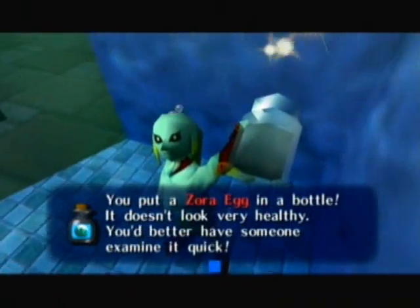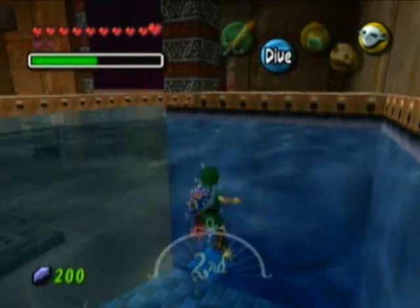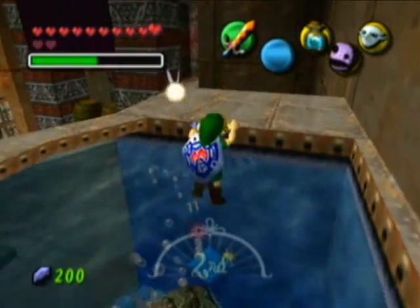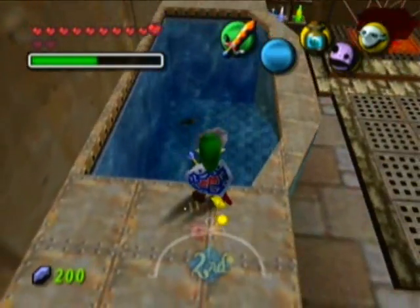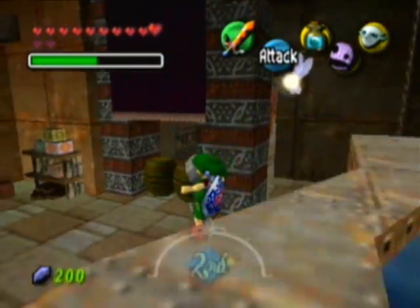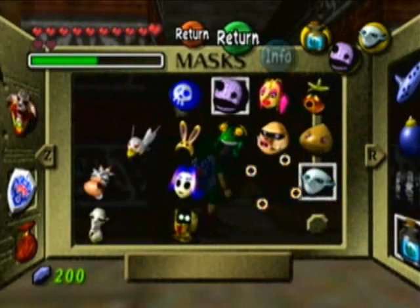You put a Zora egg in a bottle — it doesn't look very healthy. You better have someone examine it quick. Isn't shell blade the name of a move in Pokemon Black and White? Huh, that's interesting. Not really, but still.